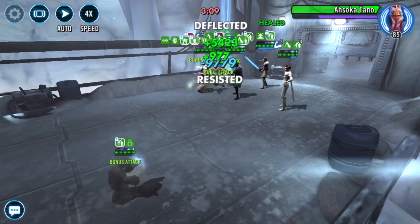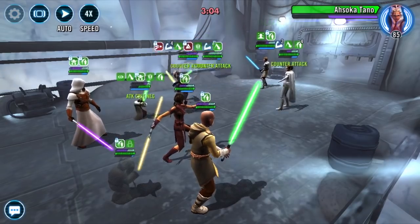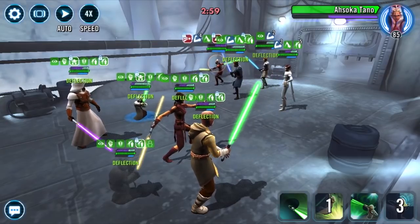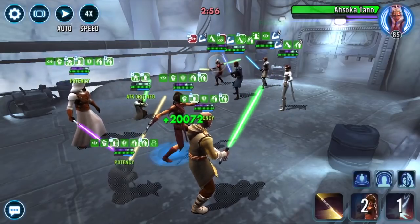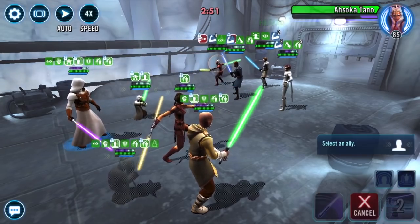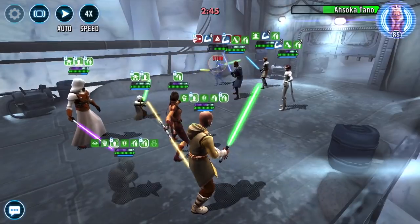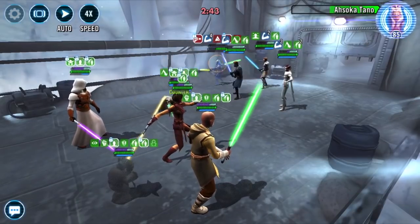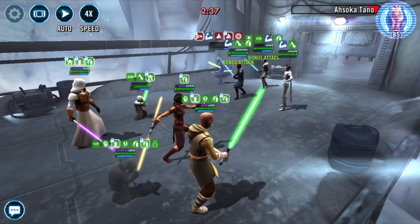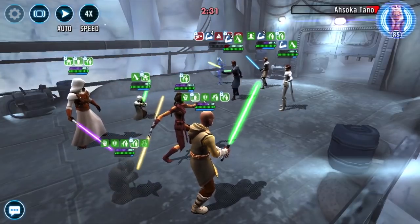I'm going to try Ahsoka this time. There's my Savior burn — yeah, because she just keeps sucking all my buffs away, so we're going to take her out. Ahsoka with counter is actually a pretty bad target to go after, in hindsight. Maybe the special can take her out — nope, that's basic. She'll go out. Get everybody up just so I don't lose anyone.